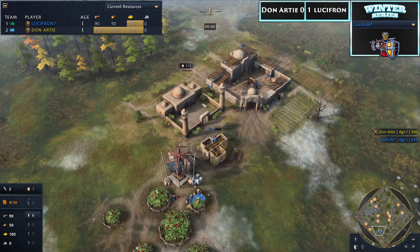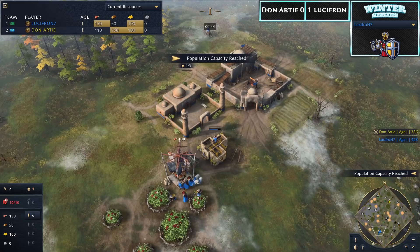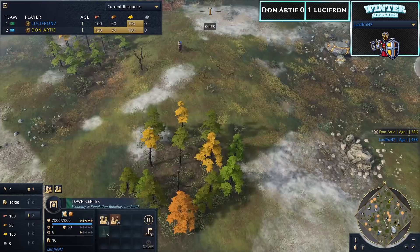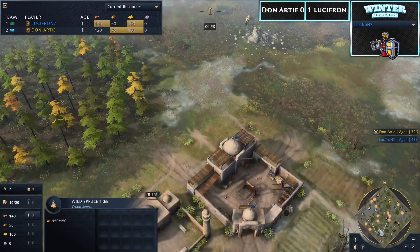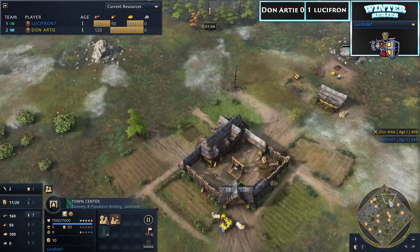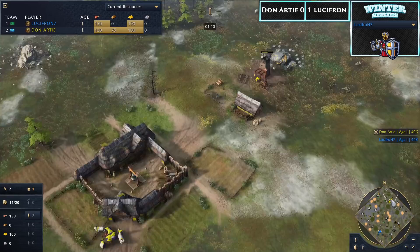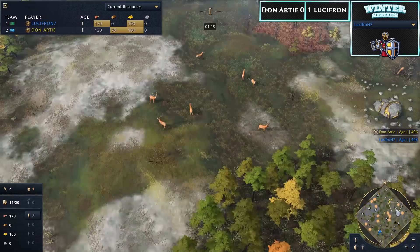He goes for efficient production instantly, wheelbarrow as well, two additional villagers, and then a scout. An interesting approach here by Lucifron — looks like he wants to grab some extra sheep. That's probably the only reason to add a second scout at this point, since he very likely won't be going for professional scouts. Speaking of which, this could be great for Donati because Delhi have a hard time getting pro scouts, whereas the French are almost guaranteed to grab it, so Donati could swoop up all four hunts on the map.